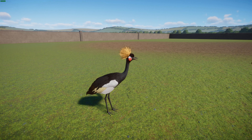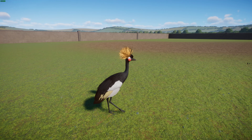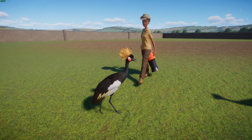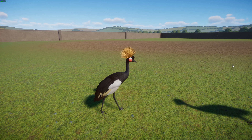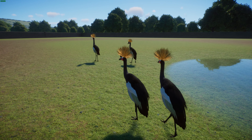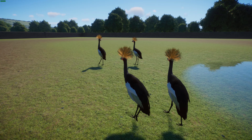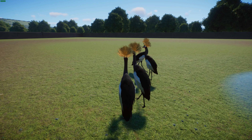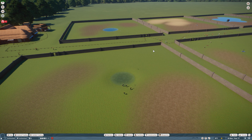Incubation is performed by both male and female and lasts about 28 to 31 days. Chicks forage with their parents a day after hatching and fledge at about 60 to 100 days. In terms of conservation, these guys are considered vulnerable with an estimated population of about 28,000 to 47,000 individuals. They face major threats including wetland habitat degradation, draining of wetlands for farming, dam construction, and hunting and capturing for trade. The black-crowned crane is the national bird of Nigeria and is often considered a symbol of peace.